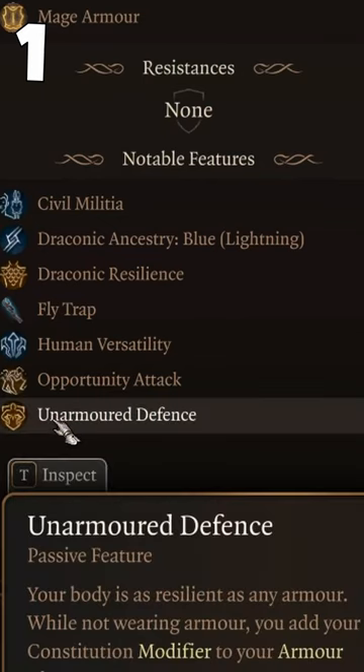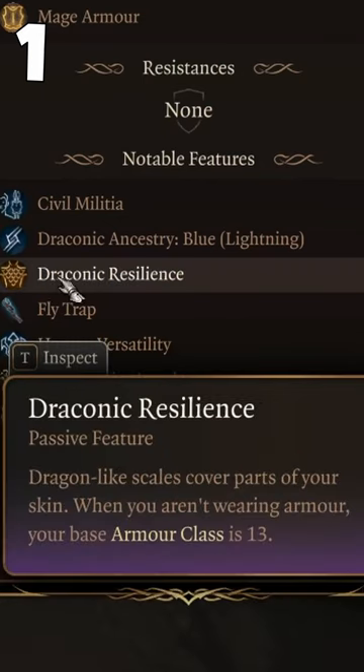Draconic resilience, unarmored defense, and some other features do not stack and cannot be applied together.